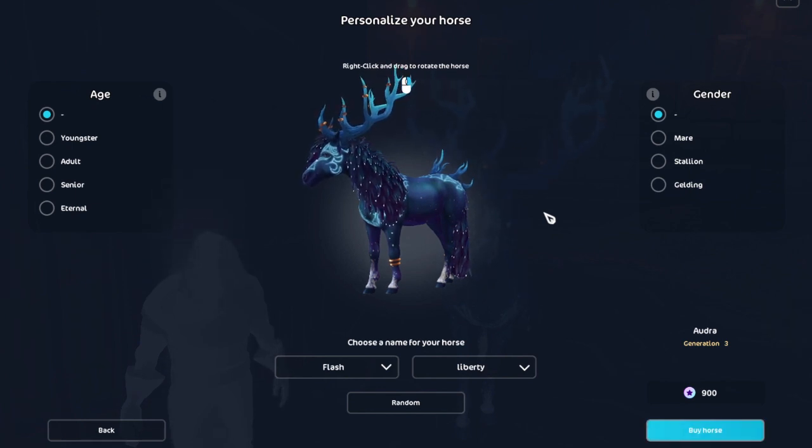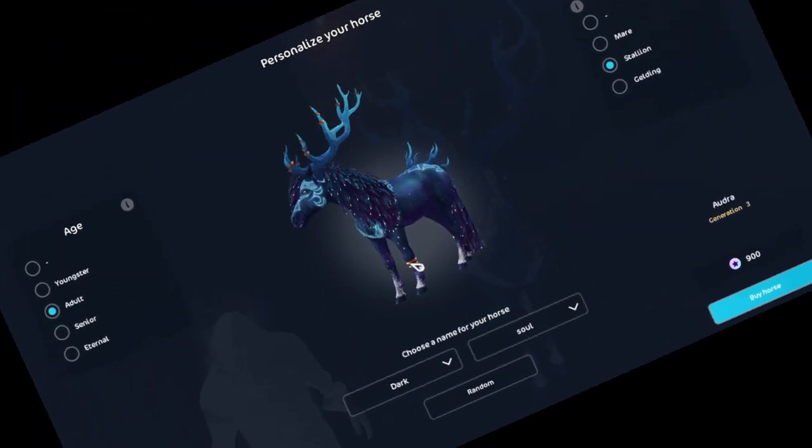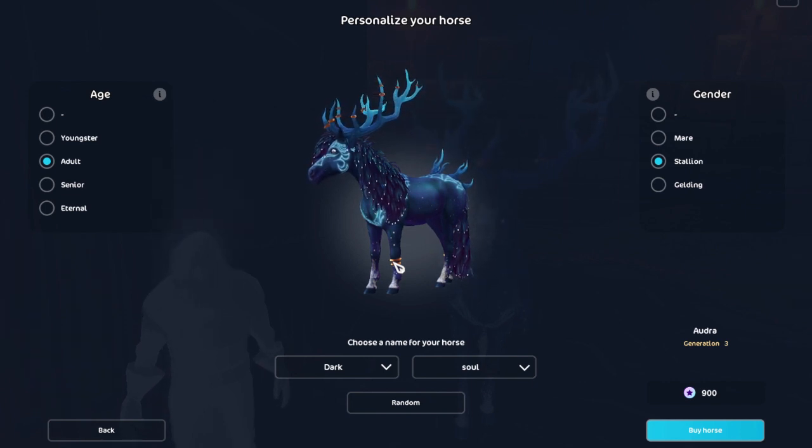The hardest part about buying a horse is picking a name. The Jorvik name is going to be Dark Soul, and the nickname is going to be Hades — because Hades in the Disney movie Hercules is blue for some reason, and this horse is also blue. Hades is like a Halloween Disney character in my opinion; he just reminds me of Halloween. Plus, in Greek mythology, Hades is the god of the underworld, so the name Dark Soul really flows well with that.